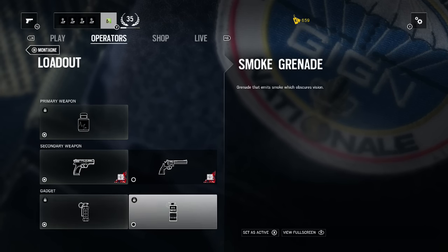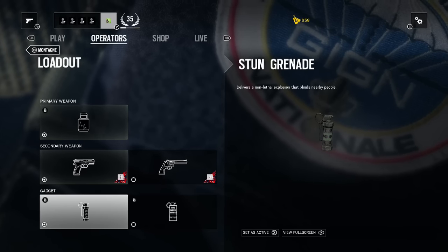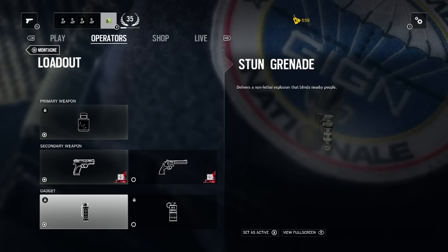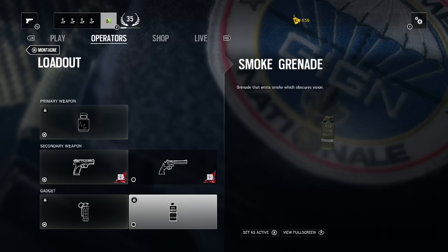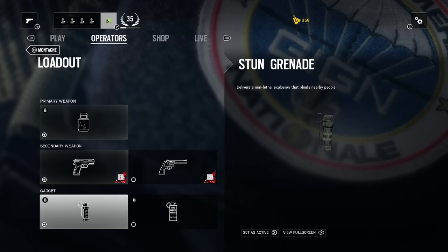Gadget wise, you can either have stun grenades or smoke grenades. Personally I'd use stun grenades, as you could stun grenade somebody, walk in as they shoot your shield, and then shoot them back as soon as they start to reload. Smoke grenades are useful if you want to throw one and walk through it towards enemies, but personally I'd go for the stun grenade.